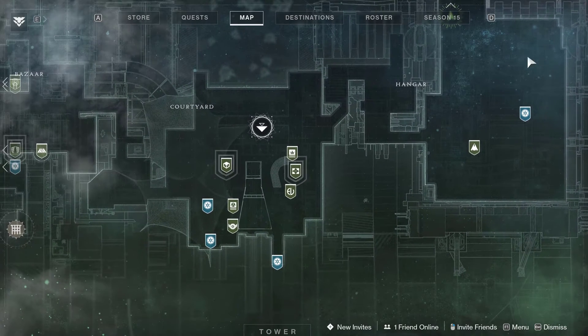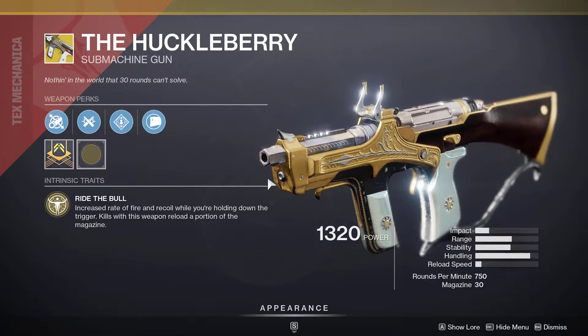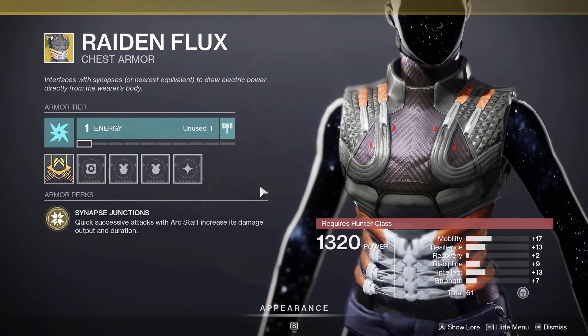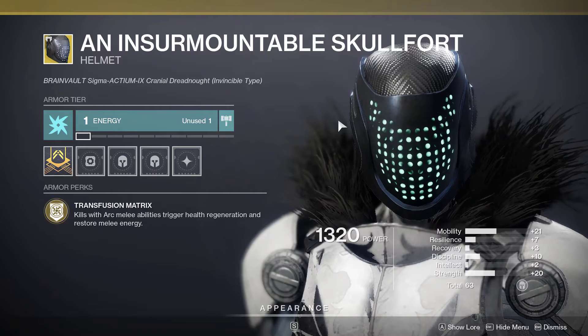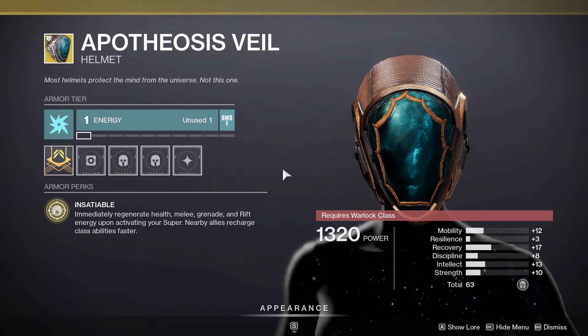Xur is in the hangar in the tower. Featured exotics are the Huckleberry, Radiant Flux, an Insurmountable Skullfort, and a Trash Exotic.